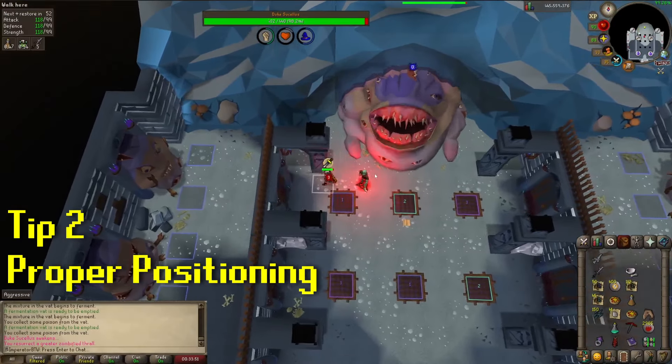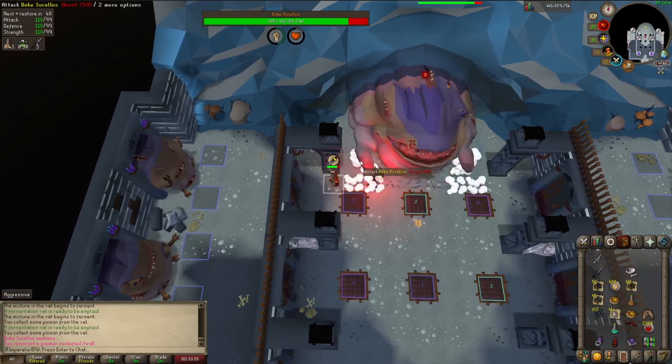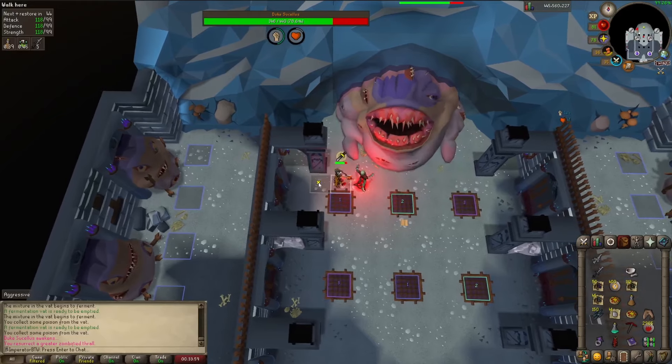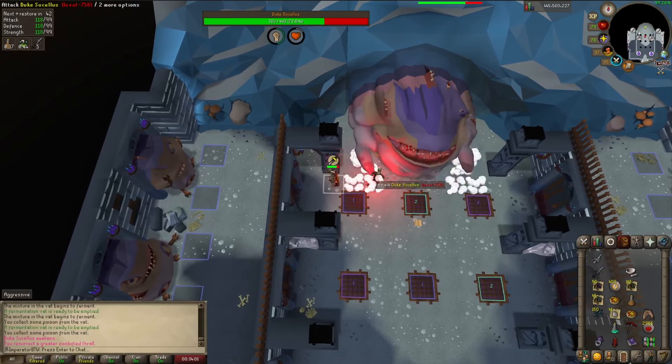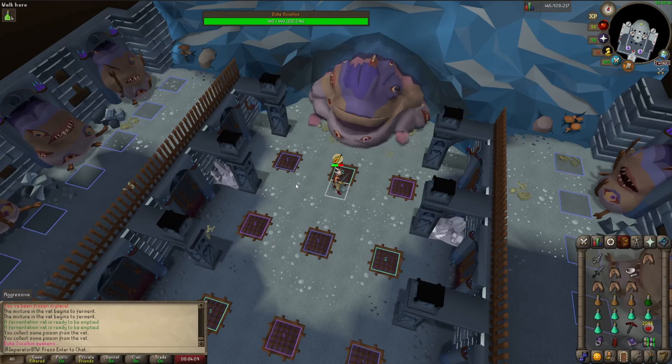The actual fight is simple. Make sure to stand one tile away from Duke with Protect Melee up between your attacks, as this slightly reduces damage. It's okay if you're still standing next to Duke during the Crystal Wave part of the attack, as this deals the same damage whether you're next to it or on it. If you stand more than one tile away, Duke will use a mage attack that regularly hits for 30 plus damage.